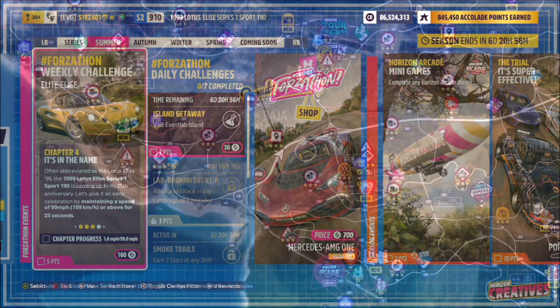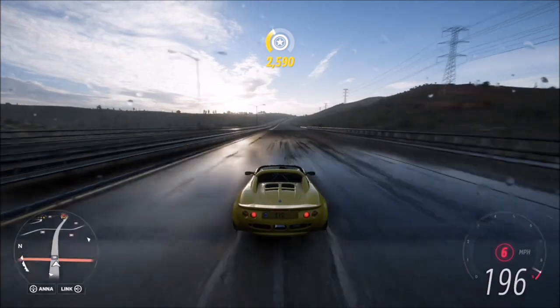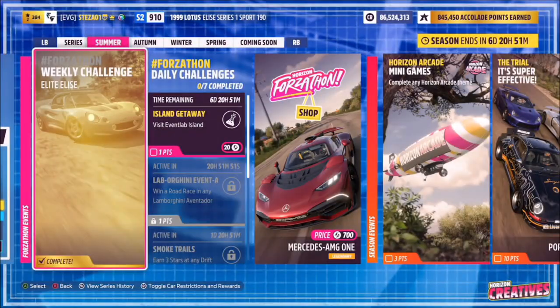The last challenge wants you to maintain a speed of 95 miles an hour for 25 seconds. The best way to do this is to head over to the motorway and just drive flat out until the challenge completes. You can sit at 100 miles an hour for 25 seconds or just keep going. It might take 23 seconds or 28 seconds — it really varies — but either way it's a nice challenge to finish off with.